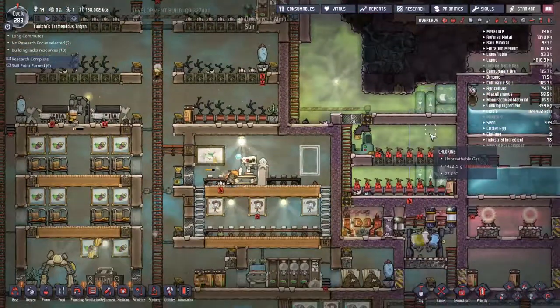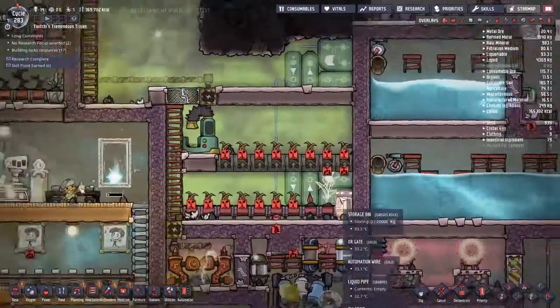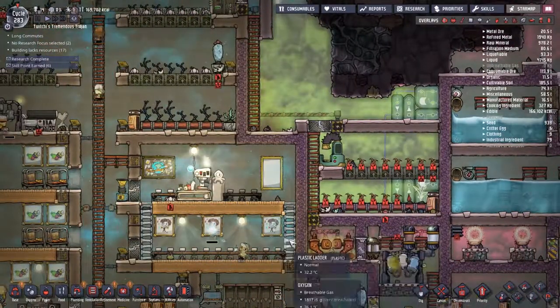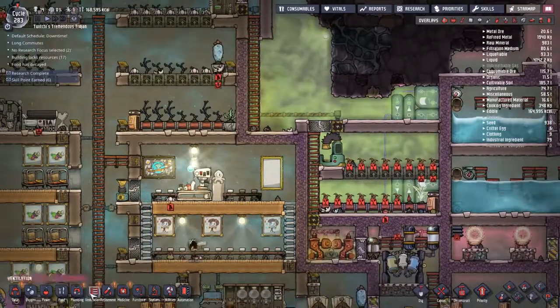I was also taking a moment to look at the toilets to see if there was a way I could improve those at all. It turns out no - I've already got the highest possible toilets. There is a latrine which is the lower level toilet, but I have got the wash station at the moment, so that's pretty cool.